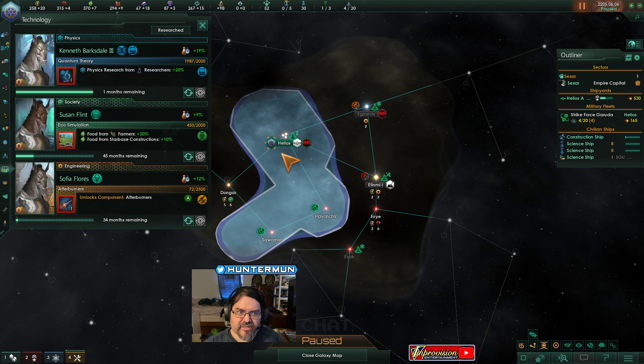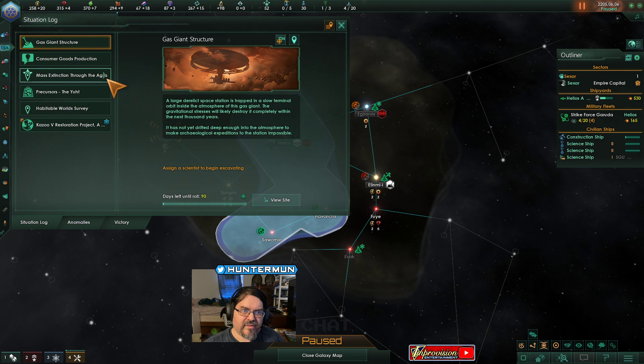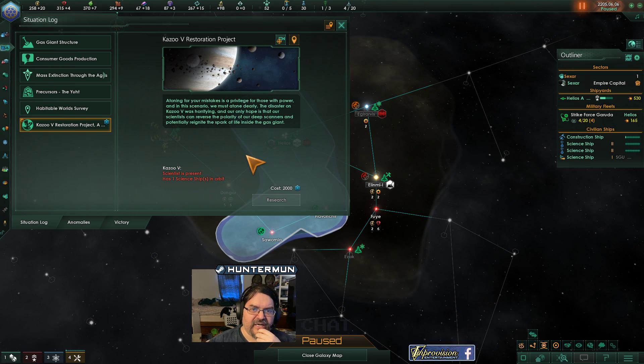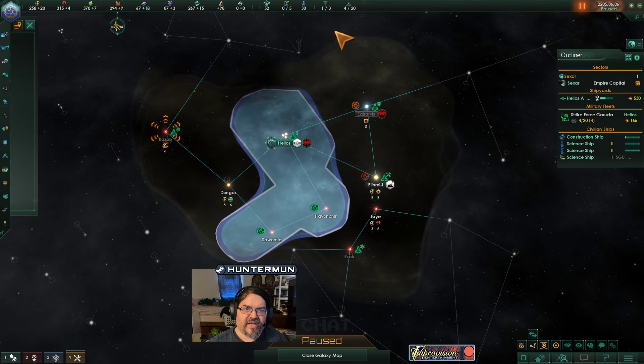Issue special project. Situation log updated. Restoration project. Atoning for your mistakes is a privilege to those with power, and in this scenario we must atone dearly. The disaster on Kazoo 5 was horrifying, and our only hope is that our scientists can reverse the polarity of our deep scanners and potentially reignite the spark of life on the gas giant.